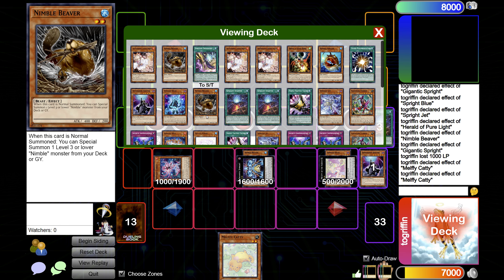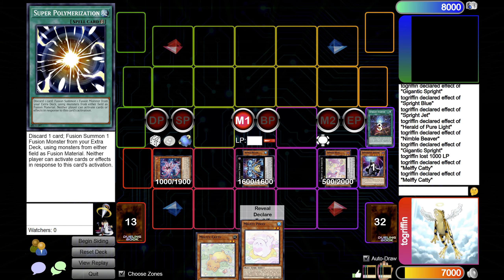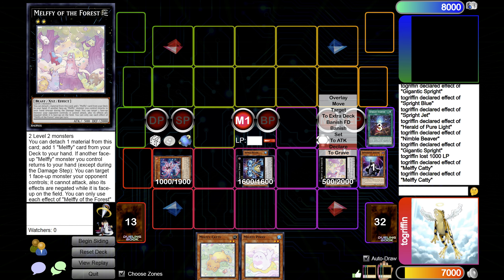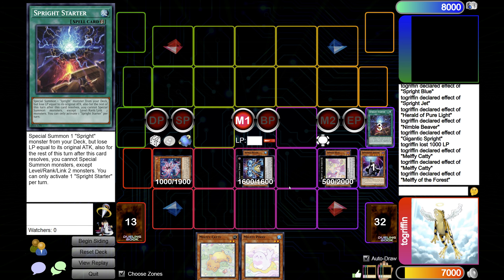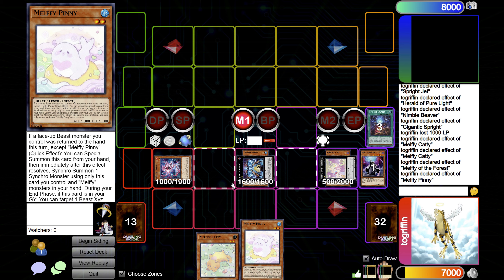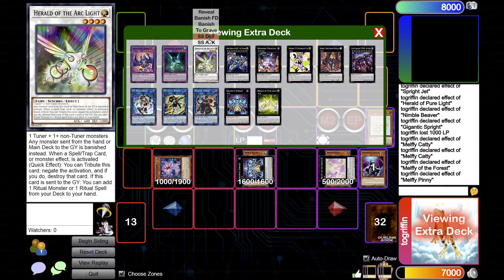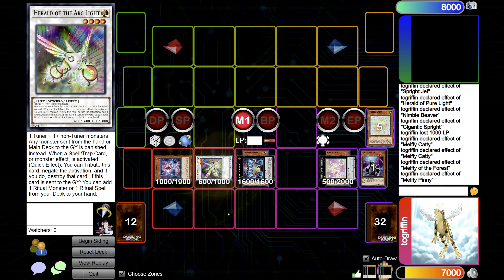Obviously it depends on the rest of your cards in hand. You can easily stop them depending on what your hand is. But yeah, search Pinny, and then we'll go Melphi of the Forest effect, targeting the Snake Eye Ash to negate it and stop it from attacking. Not that it could use its send effect on the Shifter, but it can still swing over whatever — I don't think it has much attack, but with the field spell up everything gains 1,100, which is quite significant. So we'll go Pinny effect on resolution to Synchro Summon off into Herald of the Arc Light.